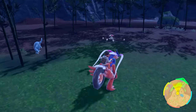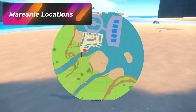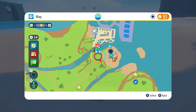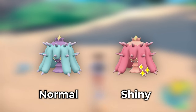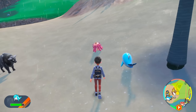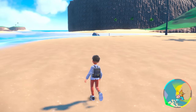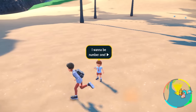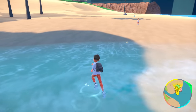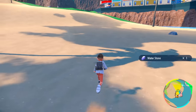If you want to hunt down some Mareanie so you can evolve it into Toxapex, this is going to be your spot at the Lavencia Beach, south of Lavencia. Just go to Lavencia South and head over to this beach — it's going to be filled with Mareanie. The shiny for this one is going to be really obvious as it's going to be a pink one. I randomly bumped into one while exploring this beach. Basically what you want to do with these Mareanies is despawn a group of them out, then once you despawn that group, head back towards the beach and let them all spawn back in. Take your time.